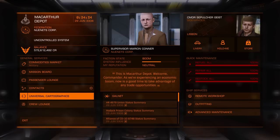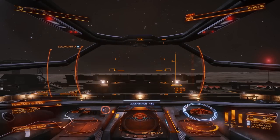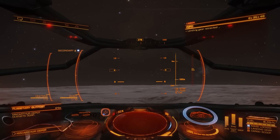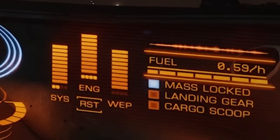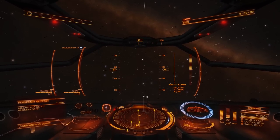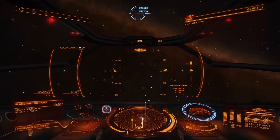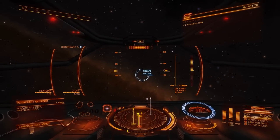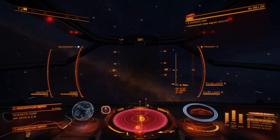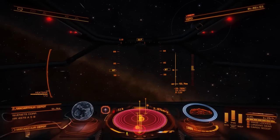When you're docked you can also take on more missions or go to Universal Cartographics and sell data if you've collected enough. Now I'll show you how to leave a planet. Hit launch, then pitch away from the planet and throttle away. You'll see the mass lock indicator — keep flying and even boosting until you're no longer mass locked to the planet or moon. Once you're clear, hit your Frame Shift Drive button to go to Low Wake and escape the planet's gravity. There's an escape vector shown; try to line up with it — it's basically directly up from the surface.